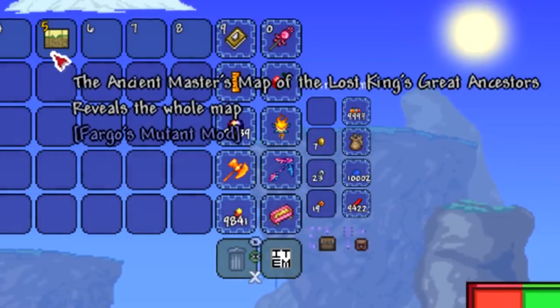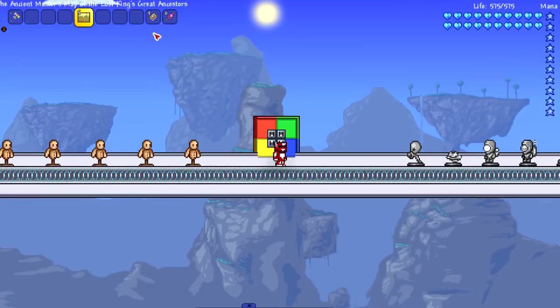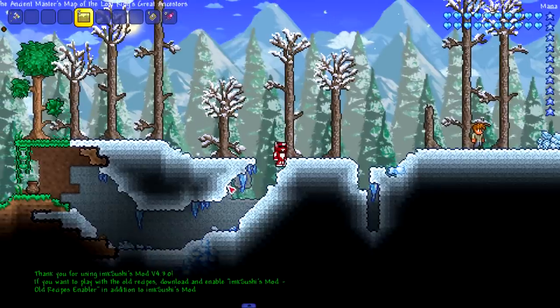The item is called the Ancient Master Map of the Lost King's Great Ancestors - extremely long name. We're gonna try this on small worlds, medium worlds, and large worlds, and see how many it takes for each variant. So maybe it'll take like eight tries with small worlds, maybe ten with medium, and maybe three with large. We're gonna put it to the test.